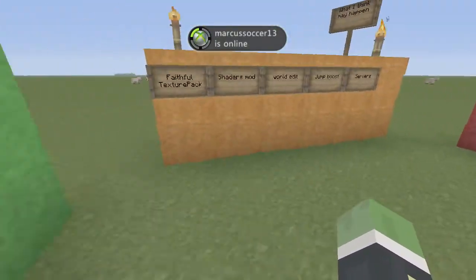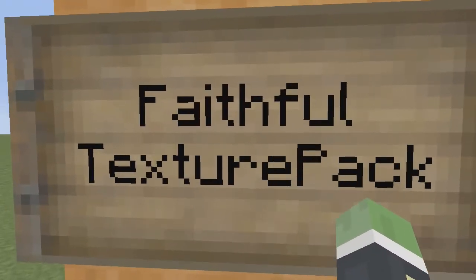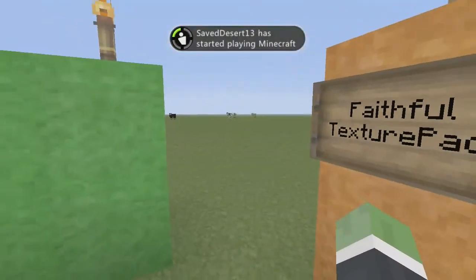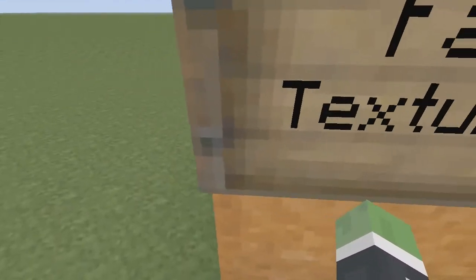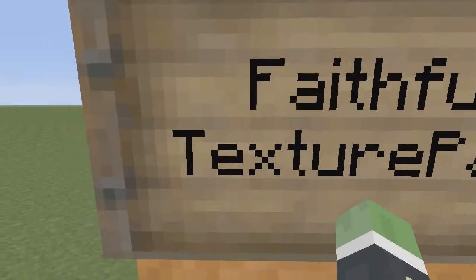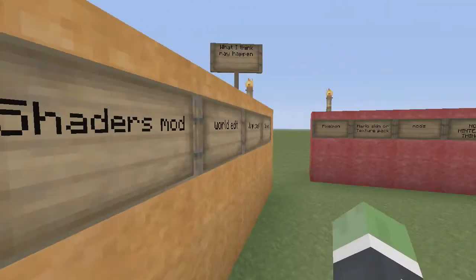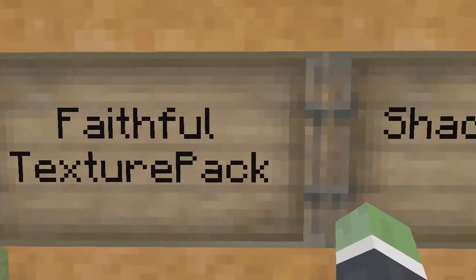These are things they might add but I want them to. They might add the Faithful texture pack — if you don't know what this is, it's basically an HD version of the default texture pack. The pixels are like twice or four times the size, so Faithful is kind of like an HD version of default. You guys can look it up.